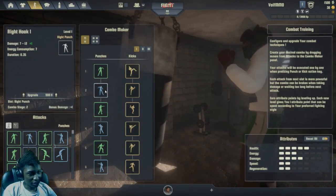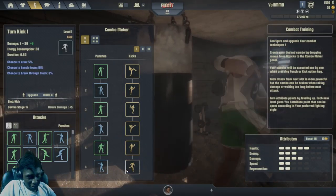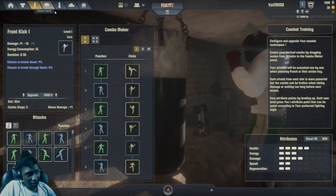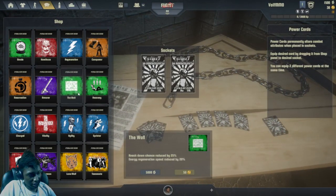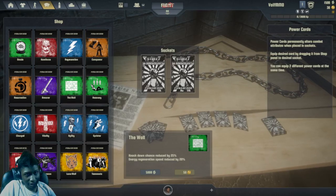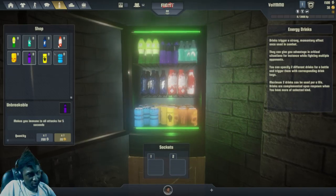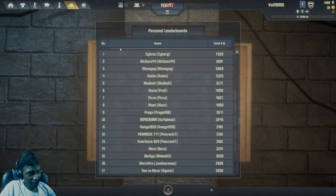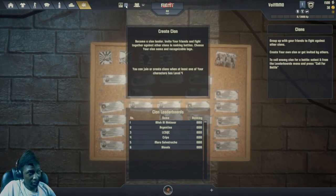Over here you have different types of moves, kicks, and everything, but they don't actually tell me how to do all this. As I got in there was no tutorial or anything, which is kind of weird. There seem to be perks inside of the game that you can equip, and there's a shop where there's more perks you can use in battle. There is a leaderboard, and you can create clans as well.